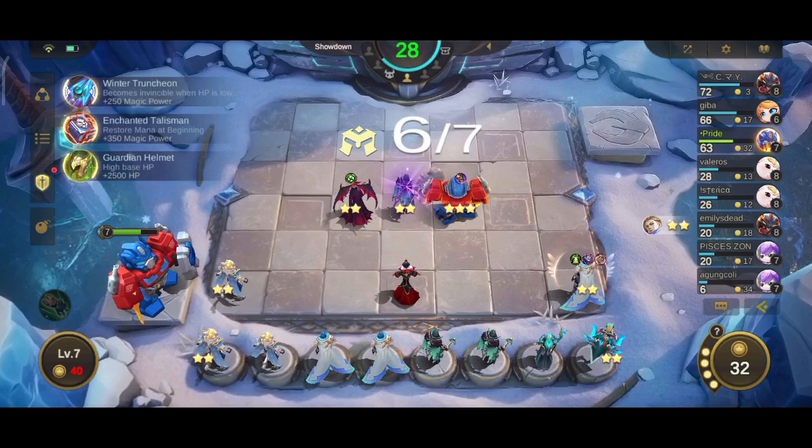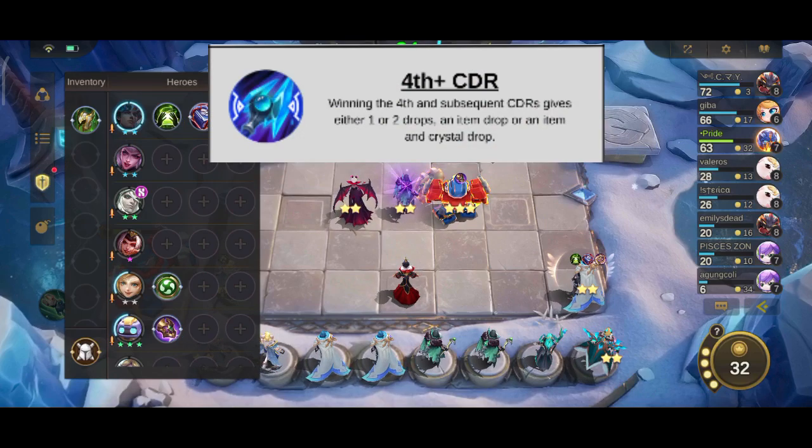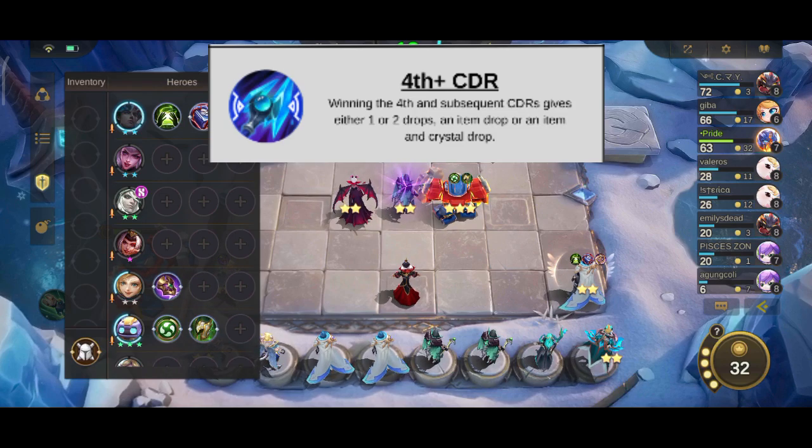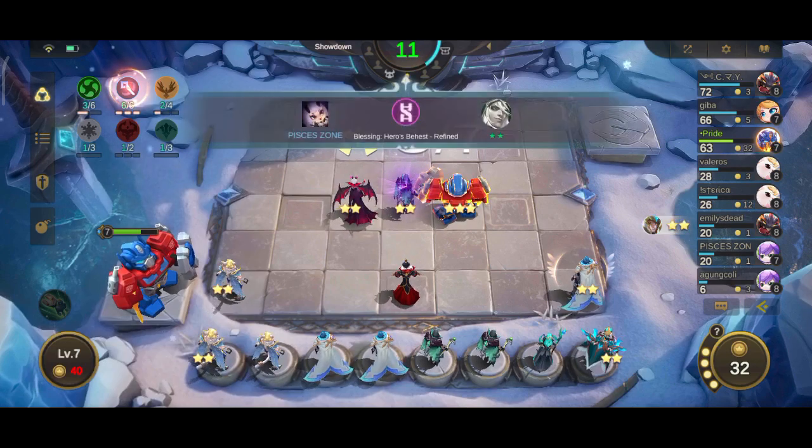Sometimes — or rather the majority of the time — one of the crystals is replaced with a mirror device, a function item which allows you to clone a hero. Winning the fourth and subsequent CDRs gives you either a single physical, magic, or defense item drop, or two drops: a physical/magic/defense item drop or a crystal drop.